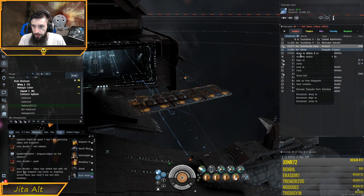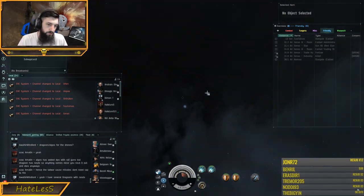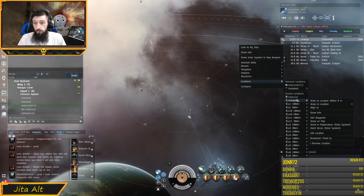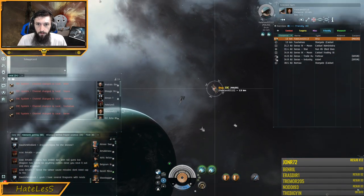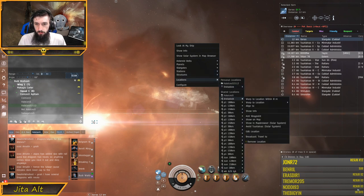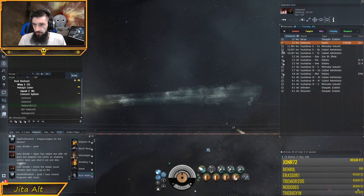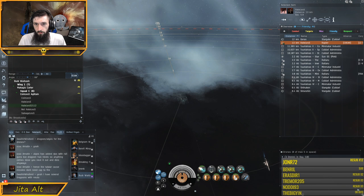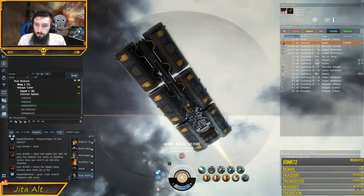We'll go back to the ship and do the same thing — go ahead and warp to a gate. We put them both to the gate. The web alt will immediately move here and go location instadock warp to zero. Then we go back to this alt, lock them up, web it, and it should initiate warping immediately. And there — it just got locked and webbed right into warp. So from the hauler's point of view: we make sure the web alt is decloaked, we can see him right there, and we just go location instadock warp to zero. The web alt locks us up while we're aligning — and we're immediately warped off just like that. That's how a web alt can send a ship directly into warp.